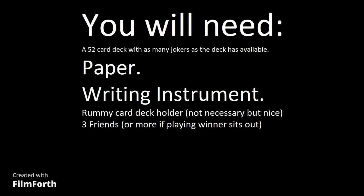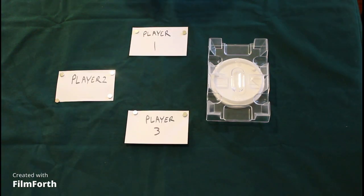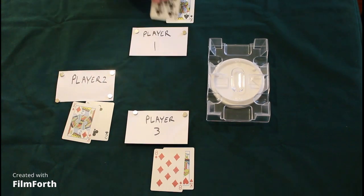For this game, you need a 52-card deck with as many jokers as possible — I had three of them in my deck, so I am using all three. You can have a handy rummy card holder, but it is not necessary. You will need a piece of paper and a pen — something to write with, maybe a pencil or crayon.